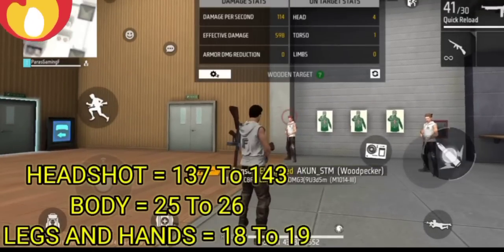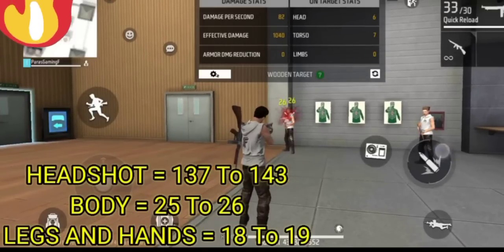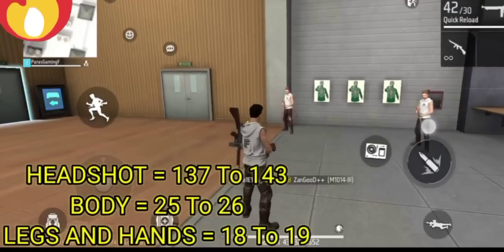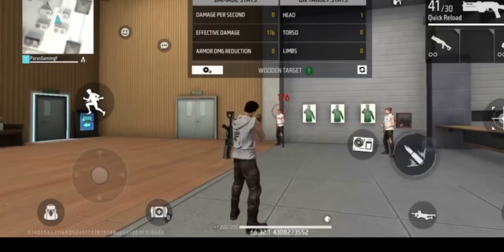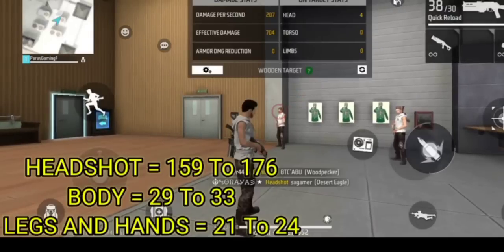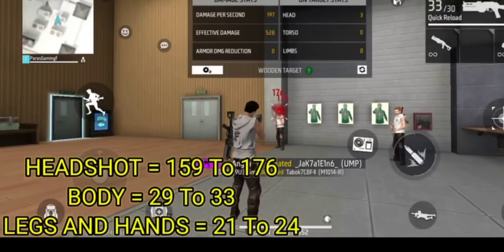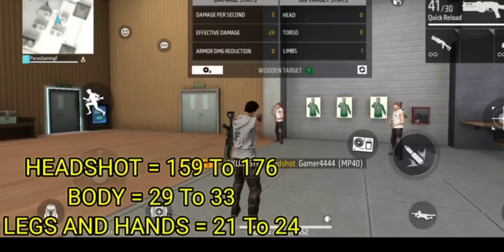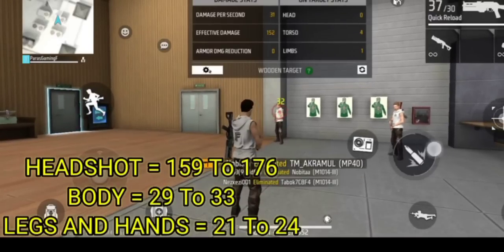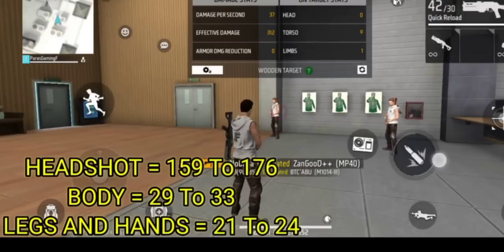If you add one hand, you will also add 10 damage in this update. This update looks excellent. Number 12: TJ Bezan should be a small range — you could use this gun. In this video, you can add about 30x. You can add the body and you can add 33 damage. You can add the leg hand. In this update, you will get 24 damage.